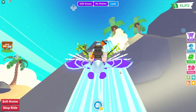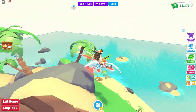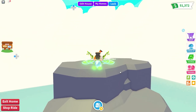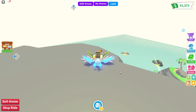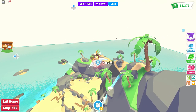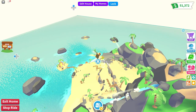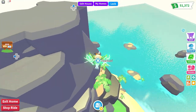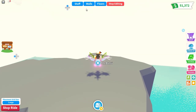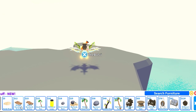Look how high you can go — this is the top view of the island. There's actually enough space to build a house up here. And look — Adopt Me islands are over there, so you don't have to glitch-build anymore. You can come through the portal and build on all this land and terrain.